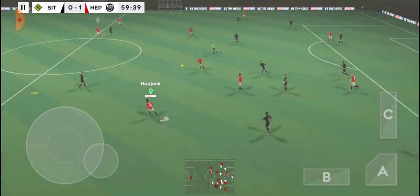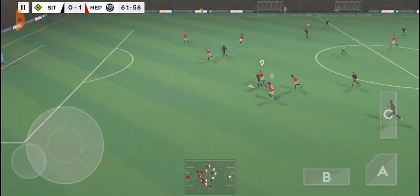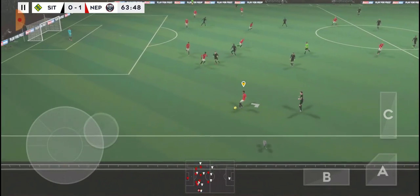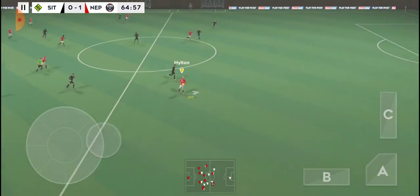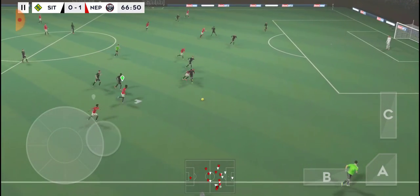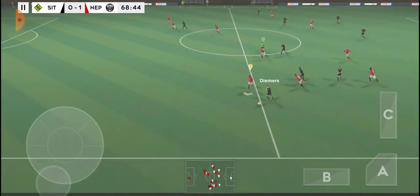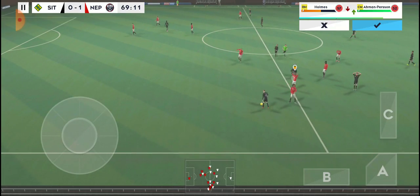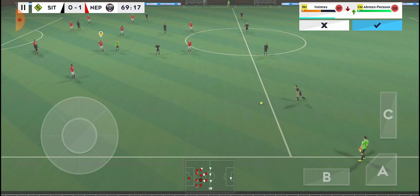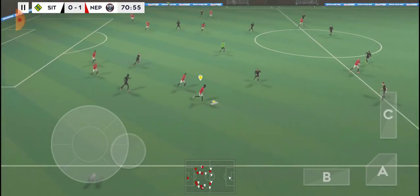Now this really takes the pressure off the defence — good distribution. Passed out wide there, the defender regains possession, and now they're going to try and break. That's nicely played, he's so skillful on the ball. Poor attempt to win the ball, finds his teammate. Oh, that's a foul.